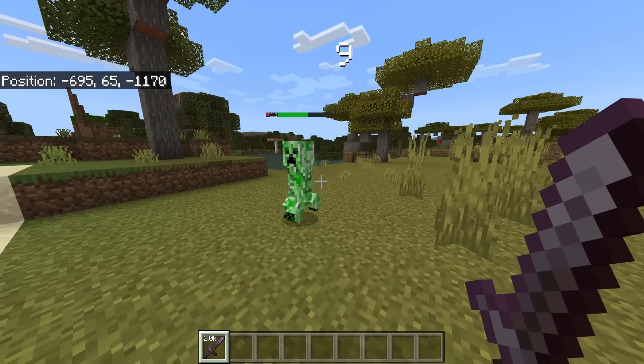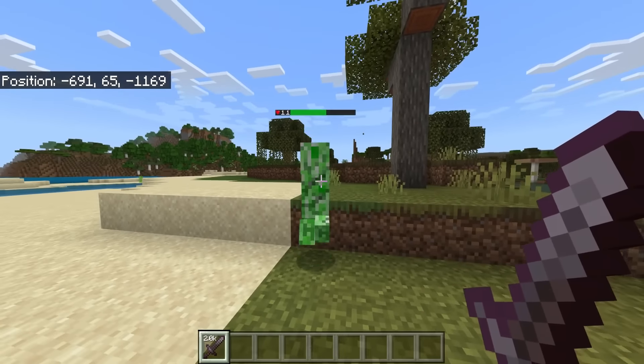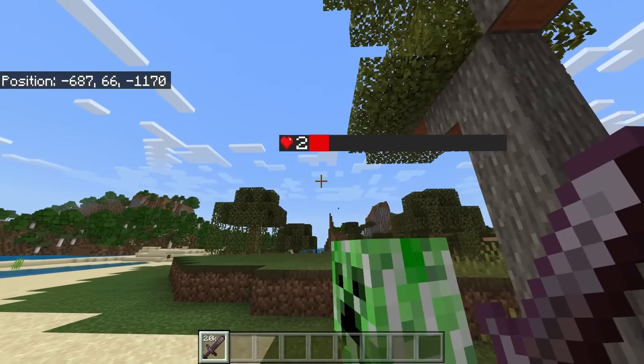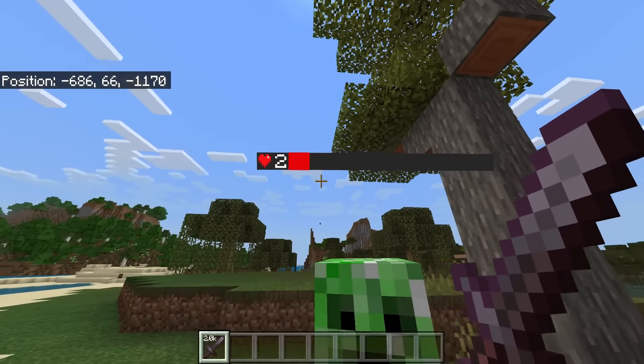When we hit the creeper once you can see not only do numbers appear but it also reduces the creeper's health in real time — it's gone from 20 to 11. We hit it again, very similar to the durability viewer you can see it in real time and the colors will change. Obviously when we hit it again it dies.